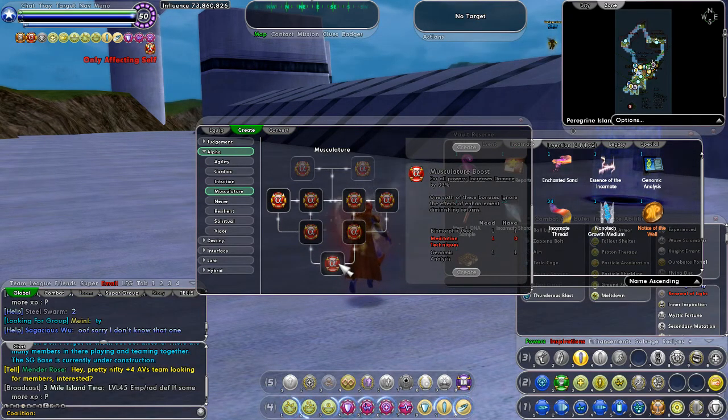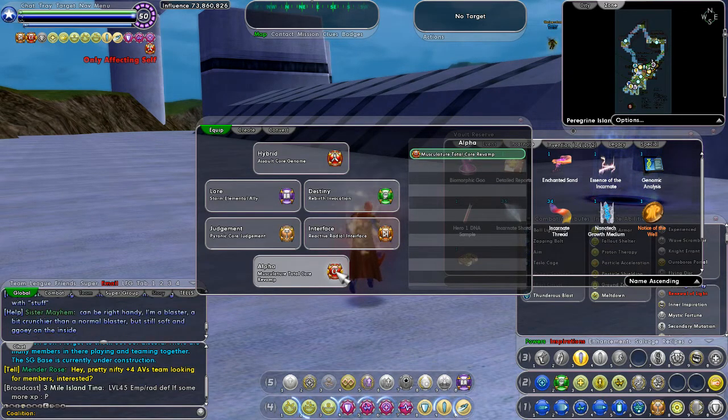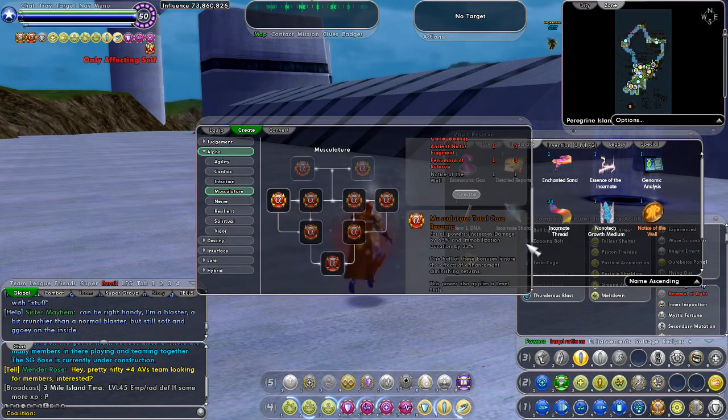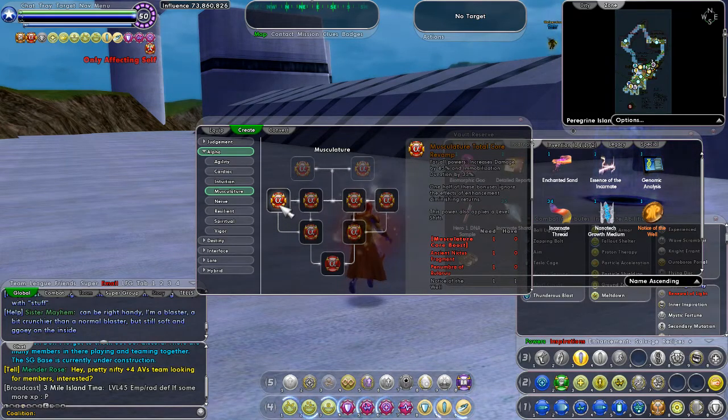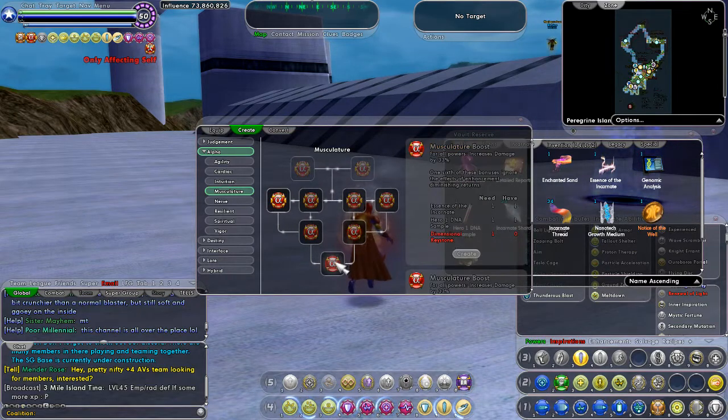You have not equipped it yet — you've just made it. So now you have to go over to Equipped and go to your Alpha. When you click here, you'll see a list of what Alpha things you've created. I've created this one, so I click on it and it will appear there. You know it's working because you'll get an Alpha power up here. To see what it does, you go in here — and I'm currently on this step. What this does is give all my powers a 45% damage increase and a mobilization chance for 33%.